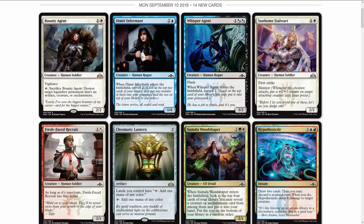Sumala Woodshaper is a two-drop with green and white mana, an Elf Druid. When it enters the battlefield, look at the top four cards of your library, you may reveal a creature or enchantment card from among them and put it into your hand, then put the rest on the bottom in a random order. It's not the best card in the world, but getting a creature or enchantment isn't bad. You'd have to run a lot of enchantments or impactful creatures for it to really shine. I'm not sure it'll see much play — it is a four-drop.